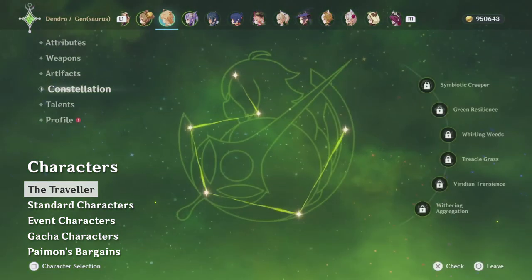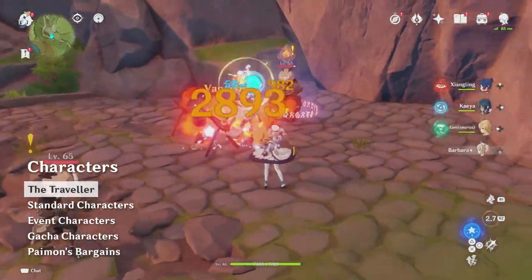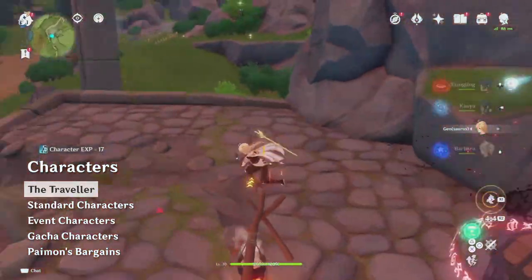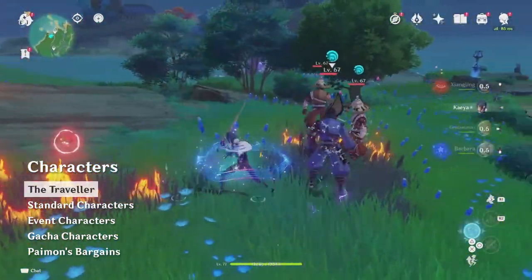Character level, weapon, and artifacts are shared across all elements, so some investment does carry over. The different versions of the Traveller are often underrated. For example, Anemo Traveller is a lot more useful than many people think, so it's worth trying them out for yourself to see which one you like, or maybe pick one with an element you otherwise lack so that you can try some different teams.